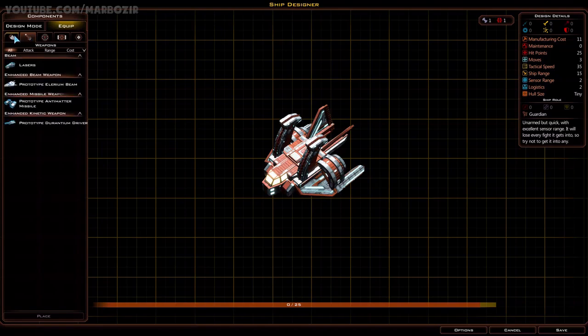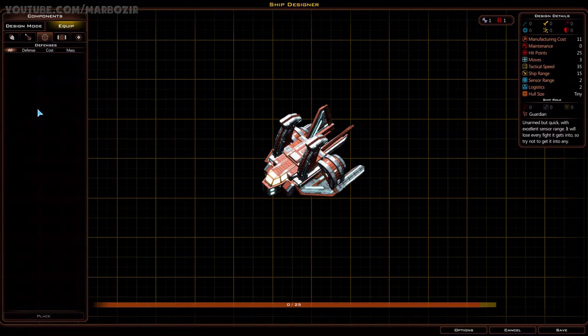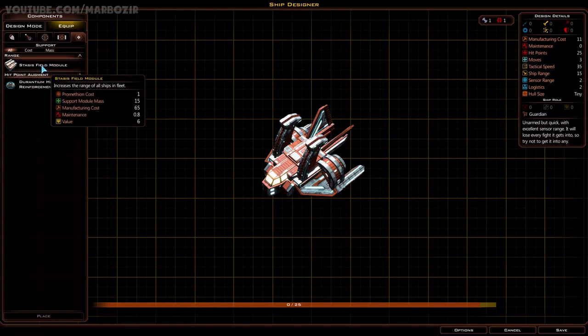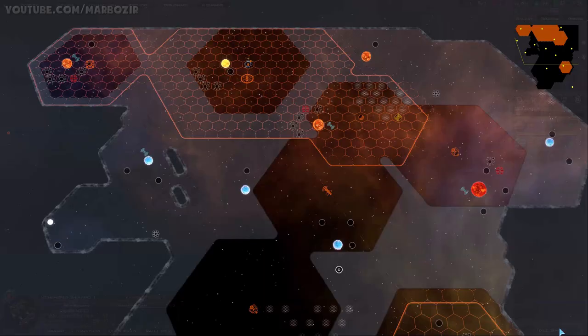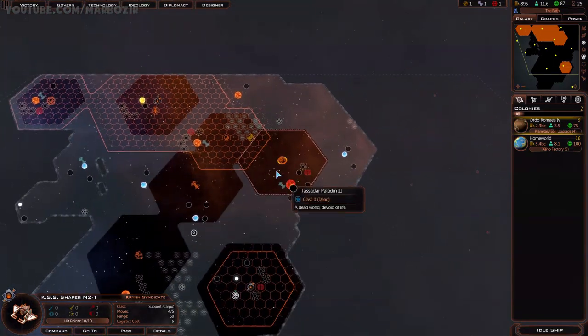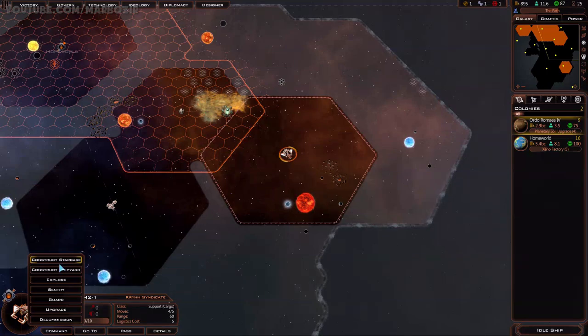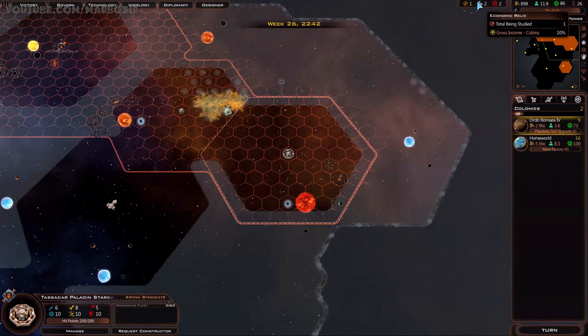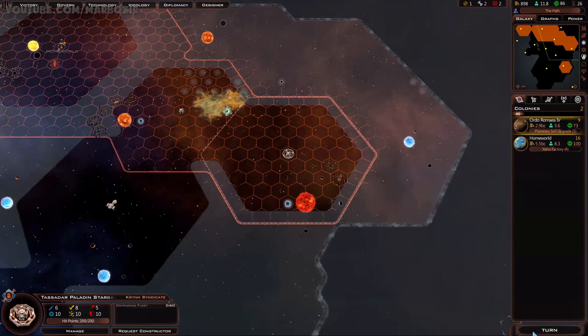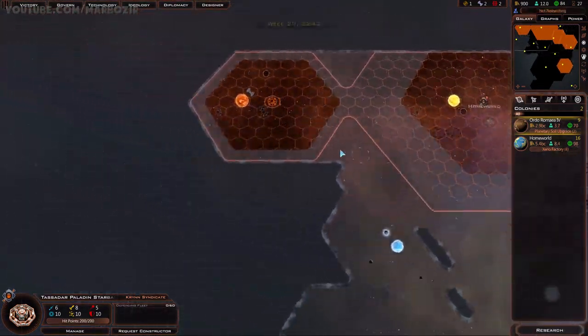Then you go into equipment. There are 5 categories of modules: drives, weapons, defenses (which I currently have none of), modules, and support. Currently there's just a stasis field module which increases the range of all ships in the fleet and requires one Promethion, and a hit point augment which requires Durantium - something I could use. So now we have two Tholium and two Durantium. I'll probably use some of that - that's the whole reason why I went for constructors in the first place.